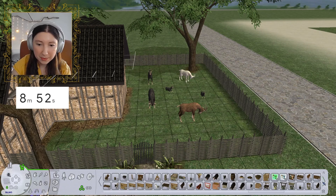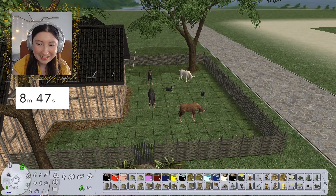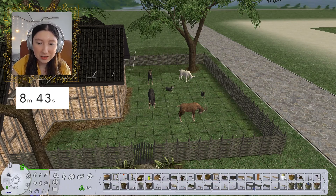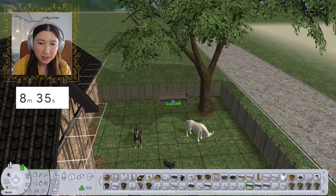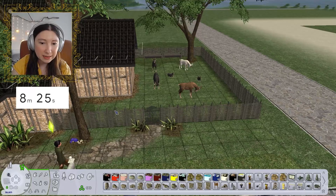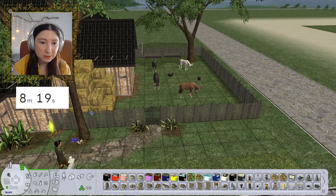And then we do need some troughs for them, if I can find them. This is like making me realize I don't know where actually anything is in my game, and it's a little bit stressful. Low wooden trough, high wooden trough — I think we use the high ones. I am going to place them in gray cause they kind of match. And then something else we're going to need — I think some hay would look good here. Let's just place a big hay bale here.